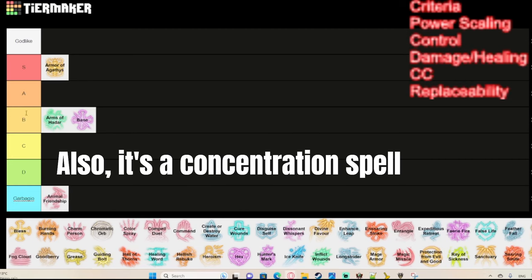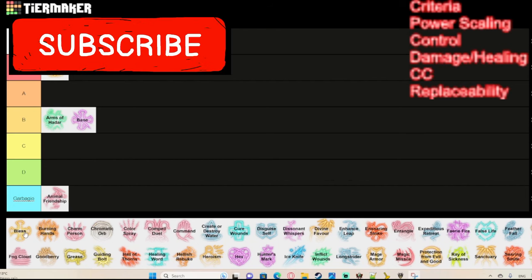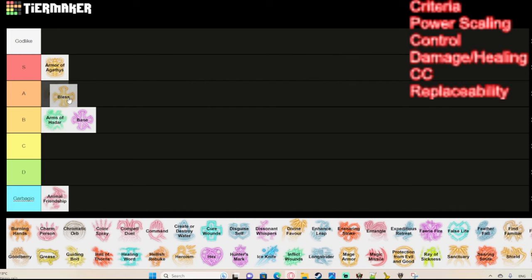Bless is probably one of my favorite buffs in the game. It doesn't break the game, but it really helps all the party members you put it on, especially when making attack rolls or saving throws. I'd put it in A tier, maybe S tier, but I'd say it's more of an A tier buff. It does take concentration, but it's a very good buff to have on your party.